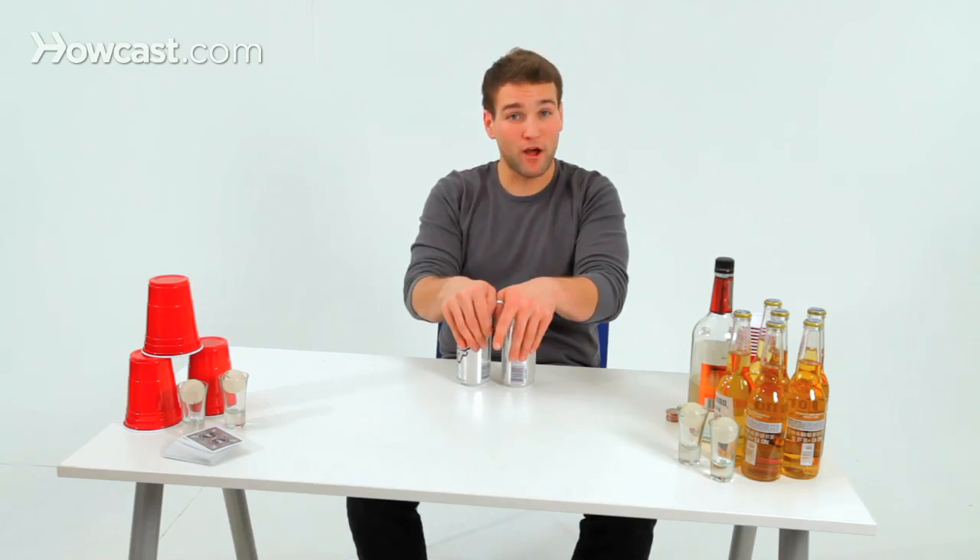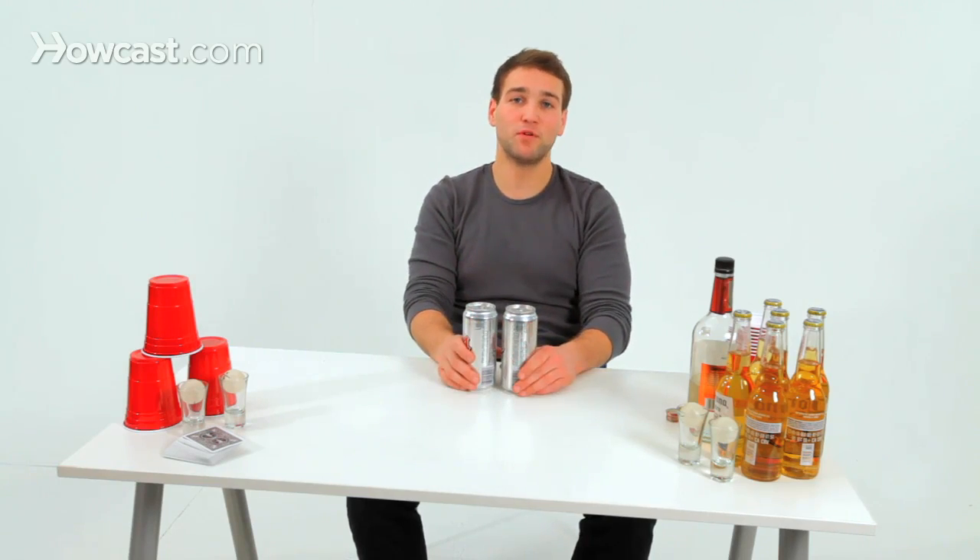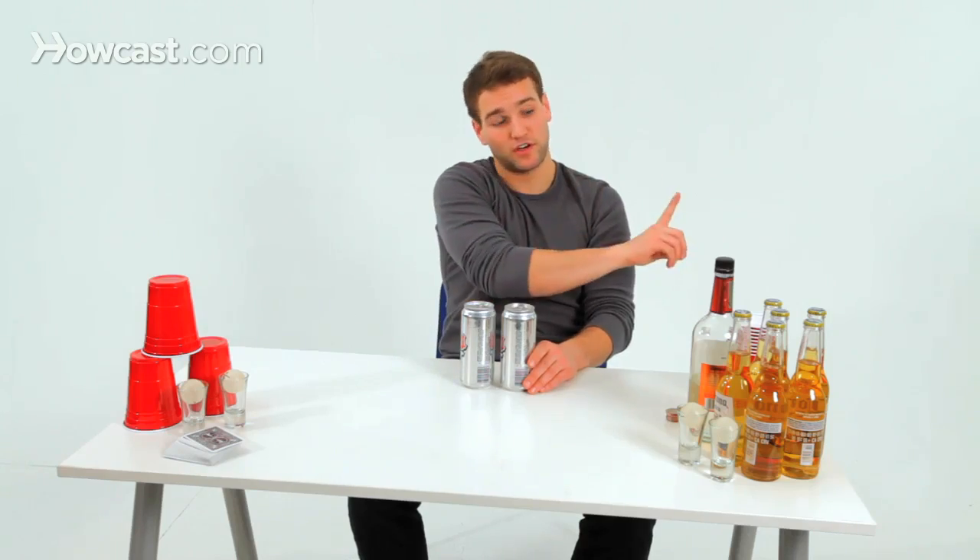To start the next round you get five more beers because one person was eliminated. Put those five beers on the table, pick a person at random, they go down and shake the beer as per last time, put it back on the table and rearrange. Each person starting at the front of the line picks one beer.